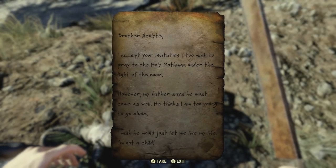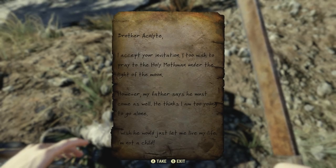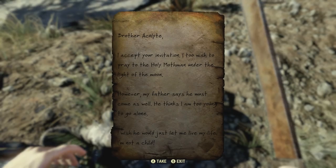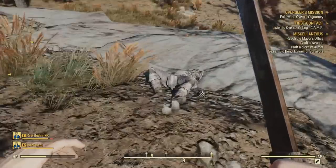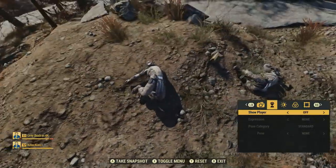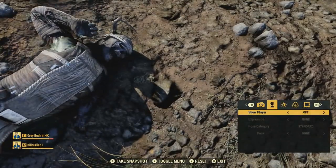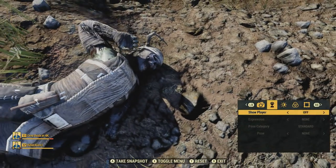Go to pick up the cultist's reply and here's what it says: 'Brother Acolyte, I accept your invitation. I, too, wish to pray to the Holy Mothman under the light of the moon. However, my father says he must come as well. He thinks I am too young to go alone. I wish he would just let me live my life. I'm not a child.' This is really interesting, and once again in a completely unmarked random location.